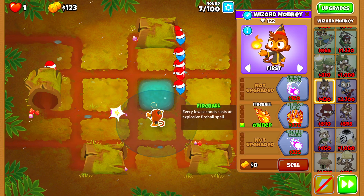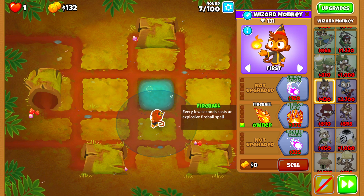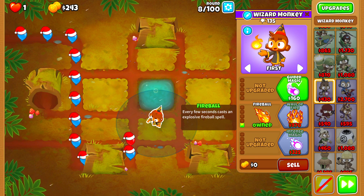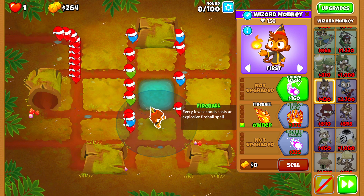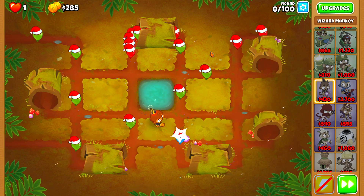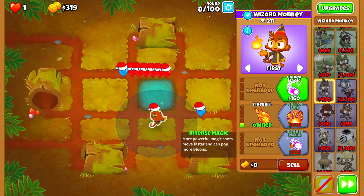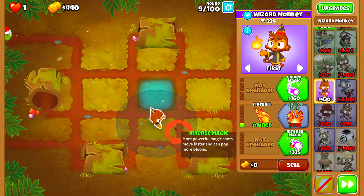We upgraded our Wizard Monkey to Fireball. The Fireball is going to carry us through the early rounds, all the way until we can afford the Intense Magic. Then we're going to be going for Wall of Fire, and following Wall of Fire, we'll grab Monkey Sense. If you watched my previous Two Towers Chimps, you already have the gist of what we're going to be doing here. We're going for Intense Magic next, then Wall of Fire, then Monkey Sense as soon as we can afford it.